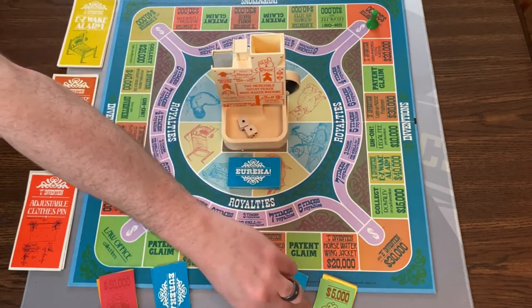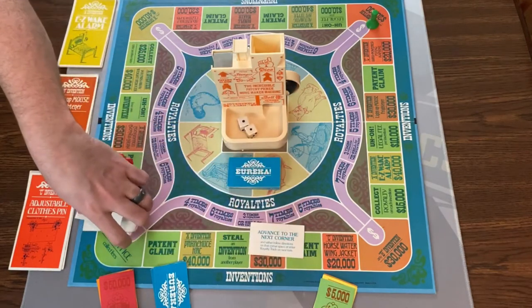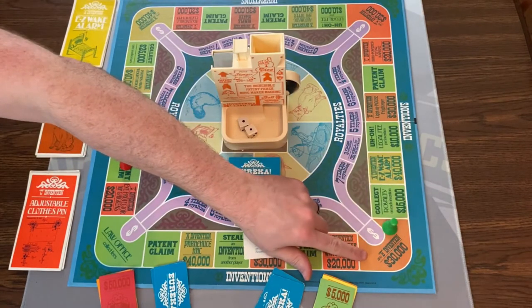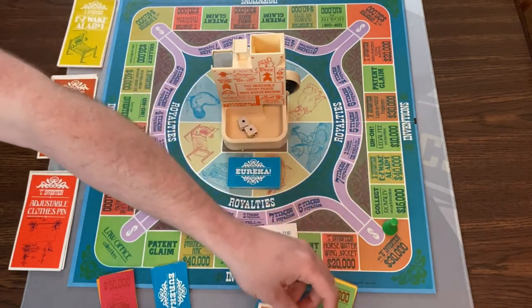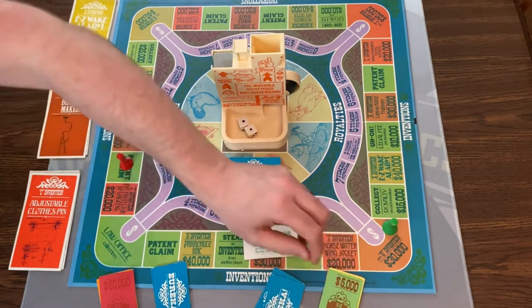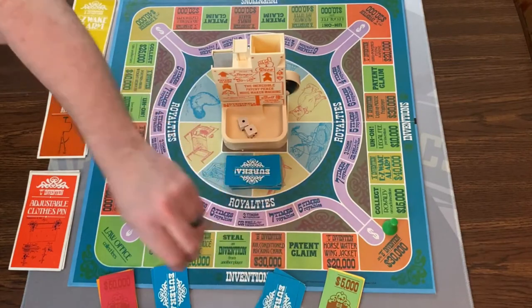Now it's green's turn. They're actually going to play a card and advance to the next corner — they'll move clockwise to this corner and take that action. They can buy any B invention for $30,000, so let's go ahead and buy the top one. They pay $30,000 and now they have an invention. You always have three Eureka cards, so they discard that one and draw another card. That was green's turn.